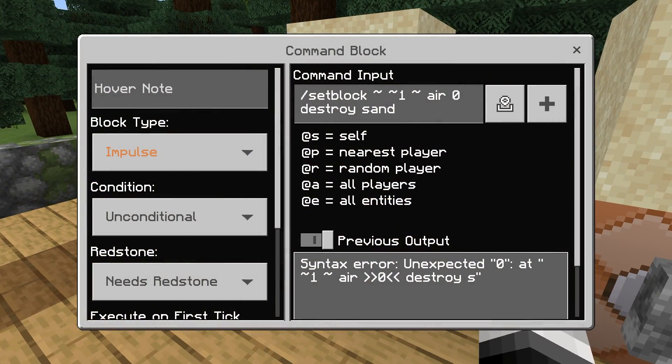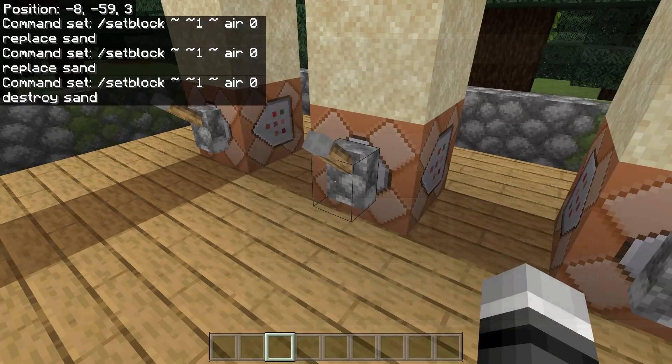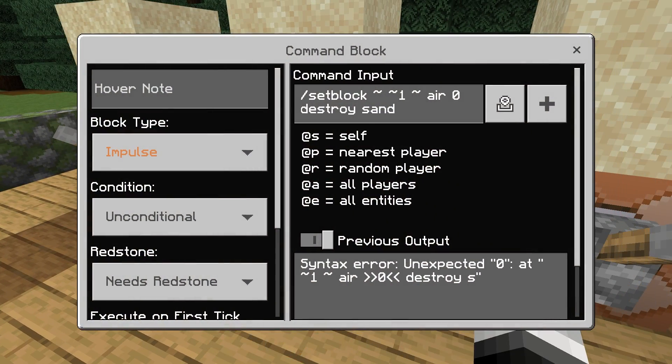It's not just that — it's with the set block destroy command as well. You get a syntax error right here when we flick the lever. It says unexpected zero, because the entire command has changed, and I'll show you that in a minute.